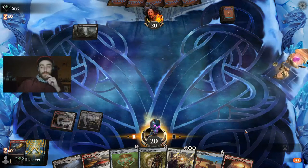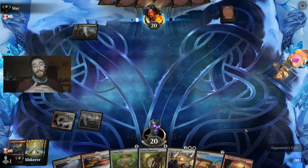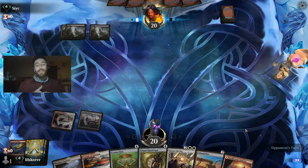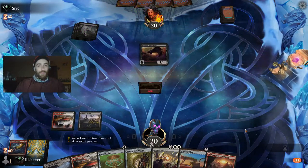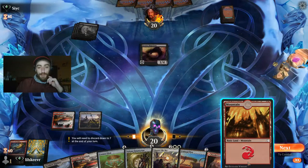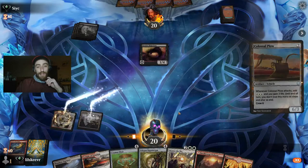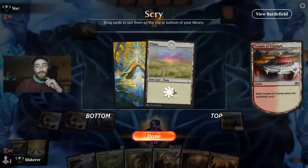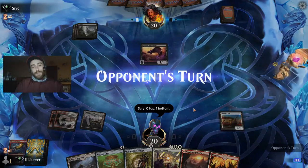Especially when you have legendaries in your deck — you need to get rid of those sometimes, you don't need three legendary creatures in hand. So Thrill of Possibility is amazing for that. We can get down a Plow. We don't necessarily need this land either, but we can get down a Cosmos and take a little bit of damage — it will just heal us back.